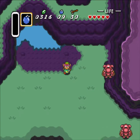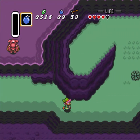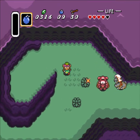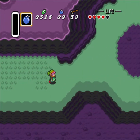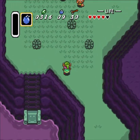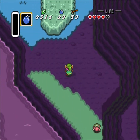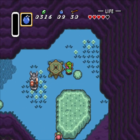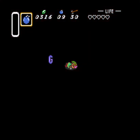Gonna make the trek to Ice Rod Cave next. That's a Lionel — run! Isn't there a thing here normally? The water Wizrobe — why not, I guess. That did four hearts — I was a little late on my sword button. We'll just have to remember we didn't check that.